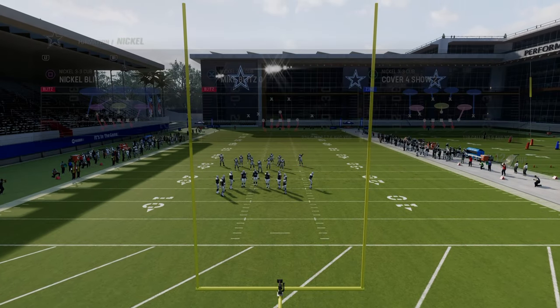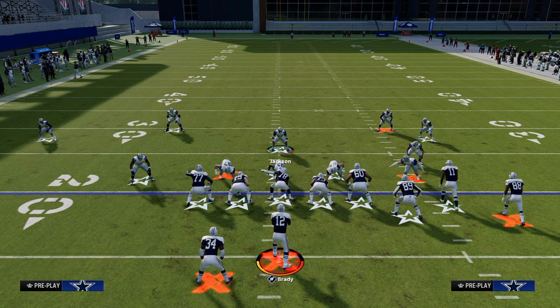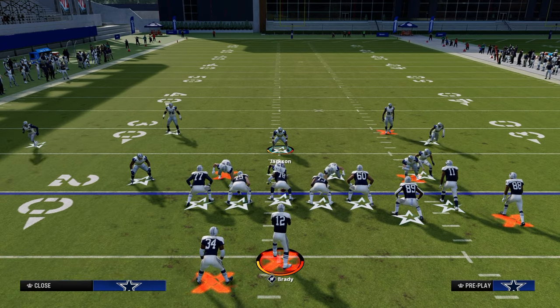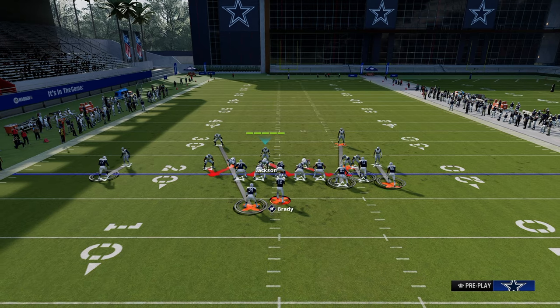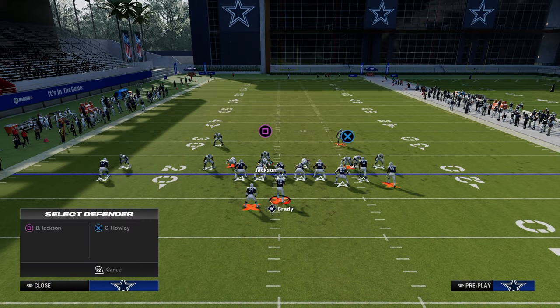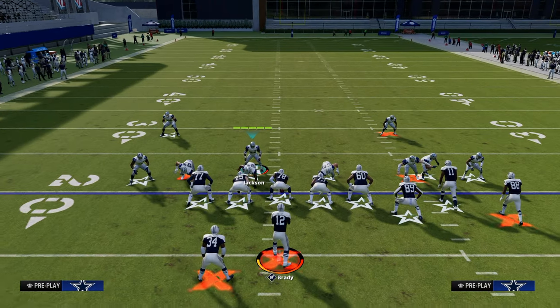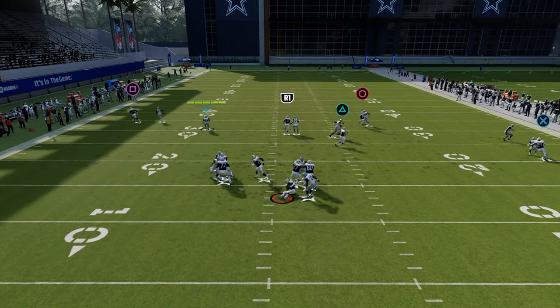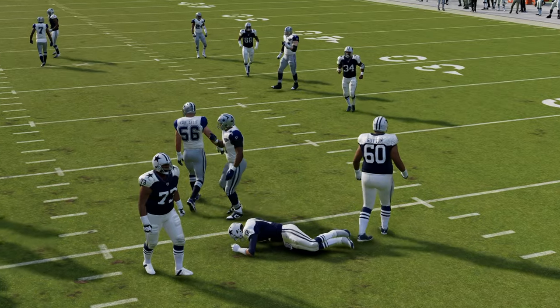The setup for the blitz is really simple. All we're going to do is shift our defensive line away from the tight end. In this case, the tight end is to the right, so we're going to shift left. We're going to crash out, and then you can take the linebacker on the other side of the formation and put him in a zone. What you'll see is oftentimes you'll either get a B-gap or edge rusher that's going to come free.